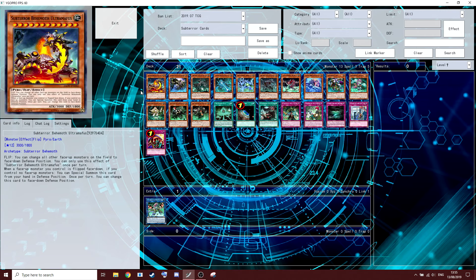First guy, Ultramathis. Flip: you can change all other face-up monsters on the field to face-up defense position; you can only use this effect once per turn. All the big ones have a flip effect and they all share the second effect, so pay attention here. When a face-up monster you control is flipped face-down, if you control no face-up monsters, you can special summon this card from your hand in defense, and once per turn you can change the card to face-down defense position — so he can set himself up for a flip.